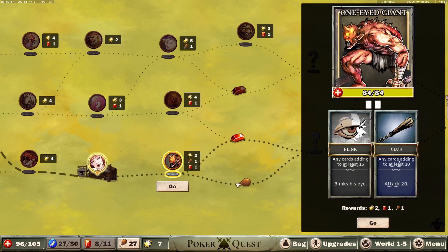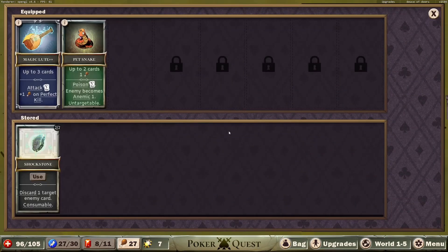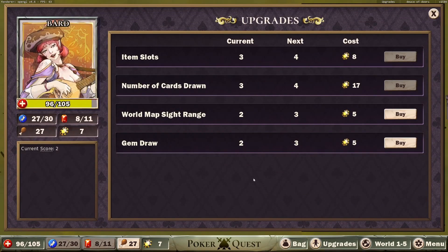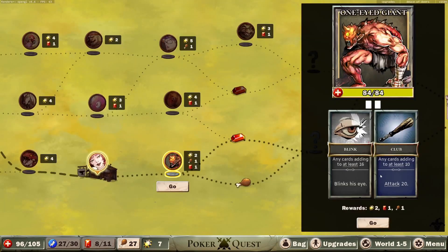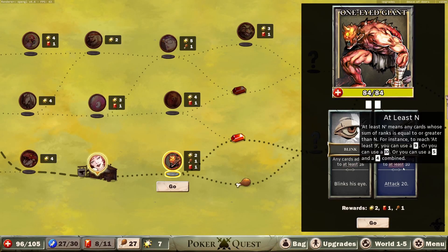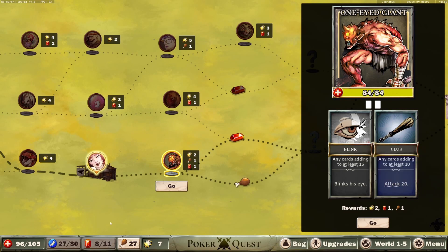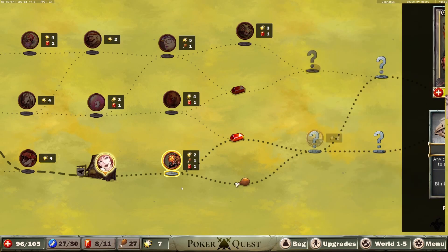One-Eyed Giant - that's going to be tough. This is going to be very RNG-based. The poison is going to be important because he's got 84 health. We're probably going to use a couple of gems and some energy to get the poison up and running. Hopefully the beast won't get between 10 and 15 too often, because that way we're going to lose a lot of health. It's going to take at least 4 turns to kill him, I think - maybe 3.